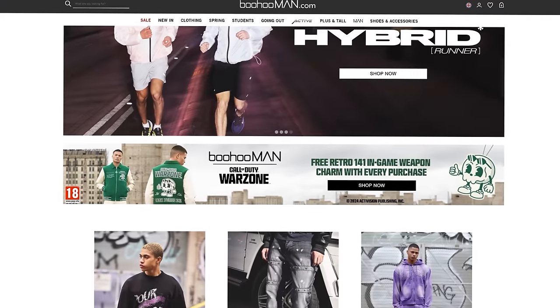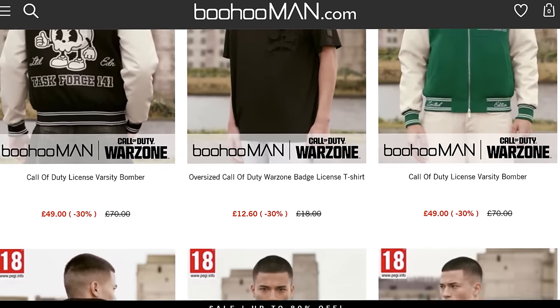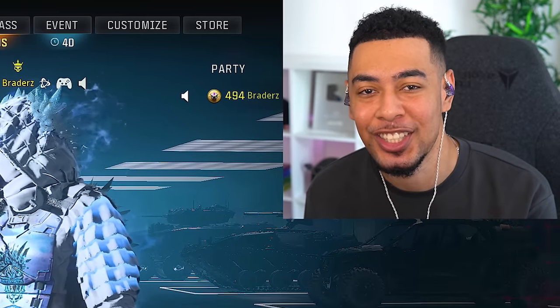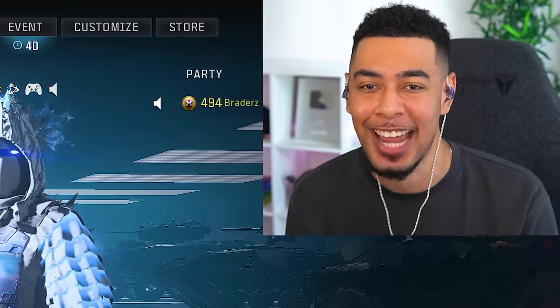Before I let you guys go I want to give a huge shout out to Boohoo Man — you can check out all the clothing using the link in the description, there's a bunch of really nice stuff on there, and my code 'bradders' will get you an extra discount at checkout. But yeah man, I had fun unlocking this thing. Thanks for watching, I hope you guys enjoyed — make sure you go do this before it gets too hectic, and I'll see you guys in the next one.